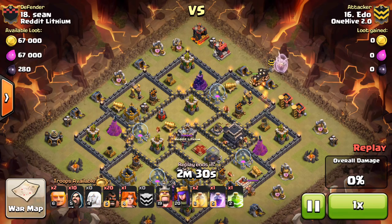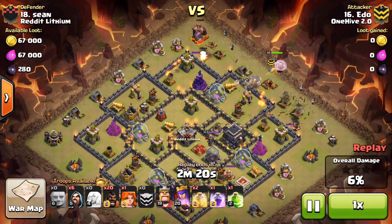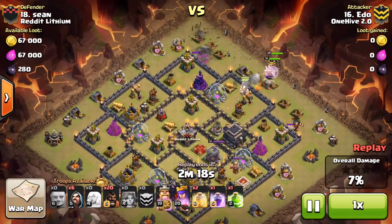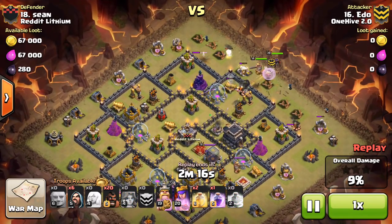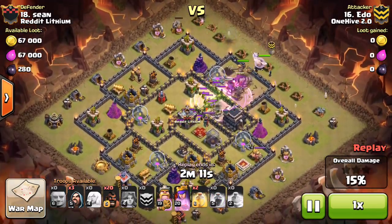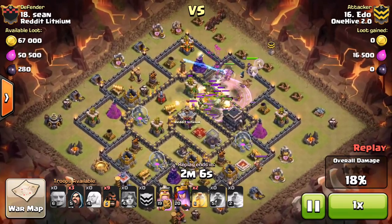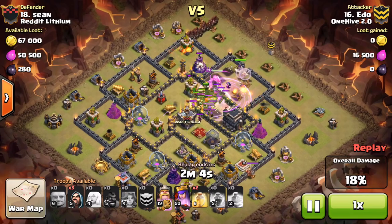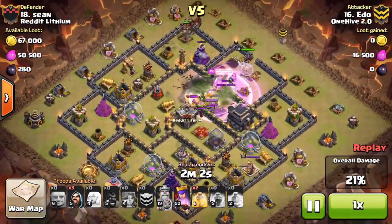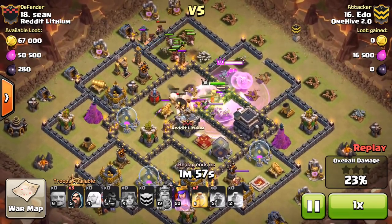He actually uses some hogs on the side to widen his funnel to make sure his King goes into the core, which is actually a really good trade — a lot of times worth the extra troop space because it gets that huge funnel for sure. He rages those giants right onto that air defense, gets it out of the way quick, and still has plenty of healers left. Then he starts his hog deployment at 12 o'clock.